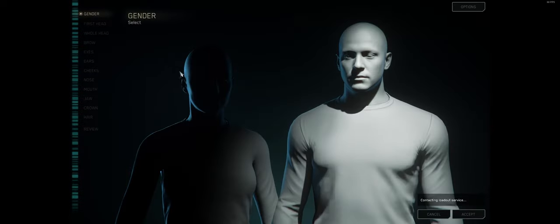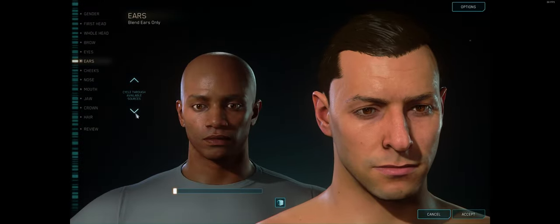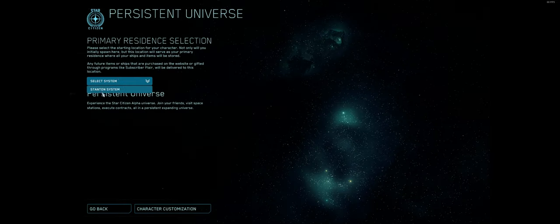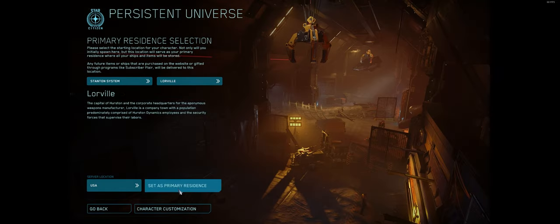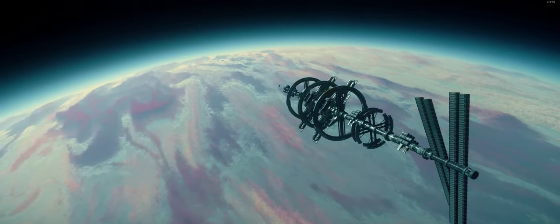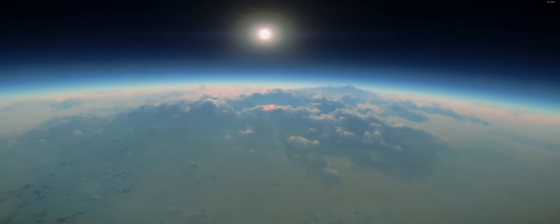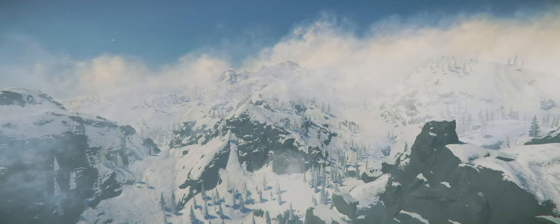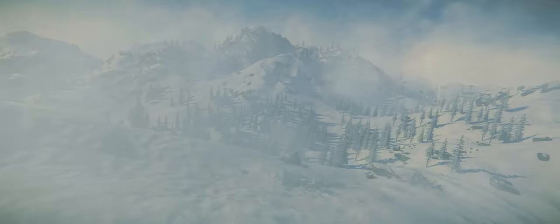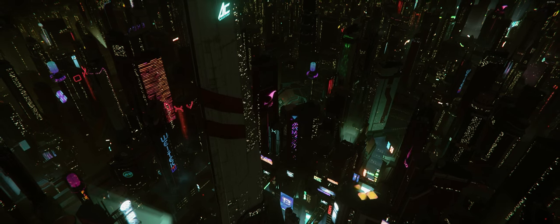Once you first boot up the game and go into the PU, you'll be given the option to create your character. This works by selecting templates and mixing and matching between them to get your desired character. You'll then be shown a menu with an option of where to spawn. The only system available right now is Stanton, which has four possible spawn points corresponding to four planets belonging to four separate corporations. For new players, I usually recommend Area 18.